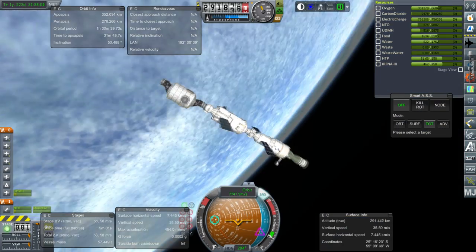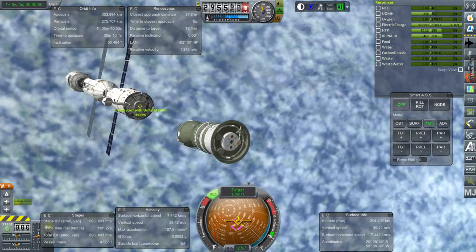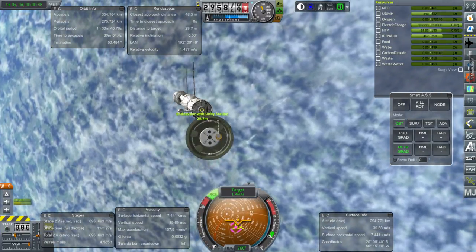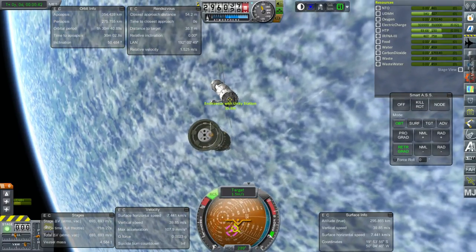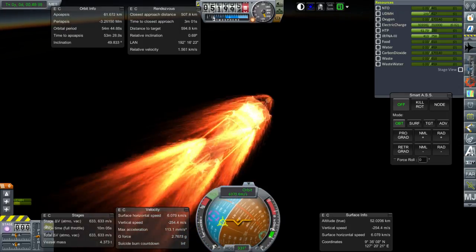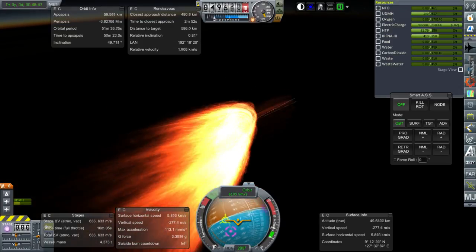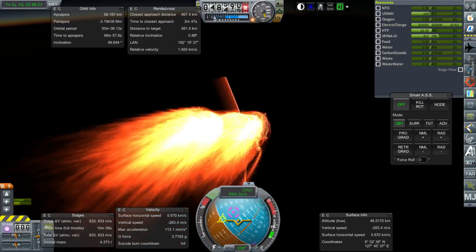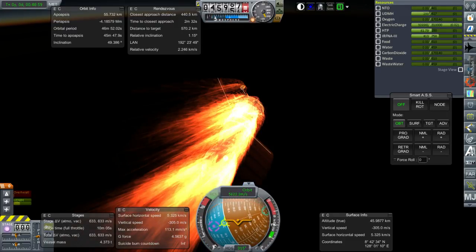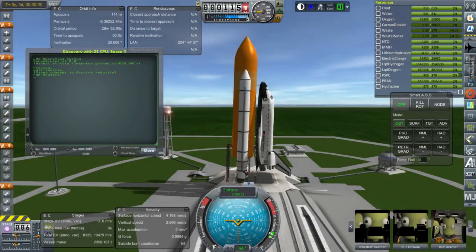The first actual Progress mission to the space station happened a month after Zvezda docked — Zvezda docked July 12th and the first Progress arrived August 6th. Between the docking of Unity on STS-88 and Zvezda's docking, there were three shuttle missions that arrived but didn't deliver new modules: STS-96, STS-101, and STS-106. Here we see Progress coming back — Progress does not separate the way Soyuz does; it descends intact, so there are no decouplers between the modules. I still need to turn down the heat tolerance — it doesn't have a heat shield and probably shouldn't survive reentry like that.